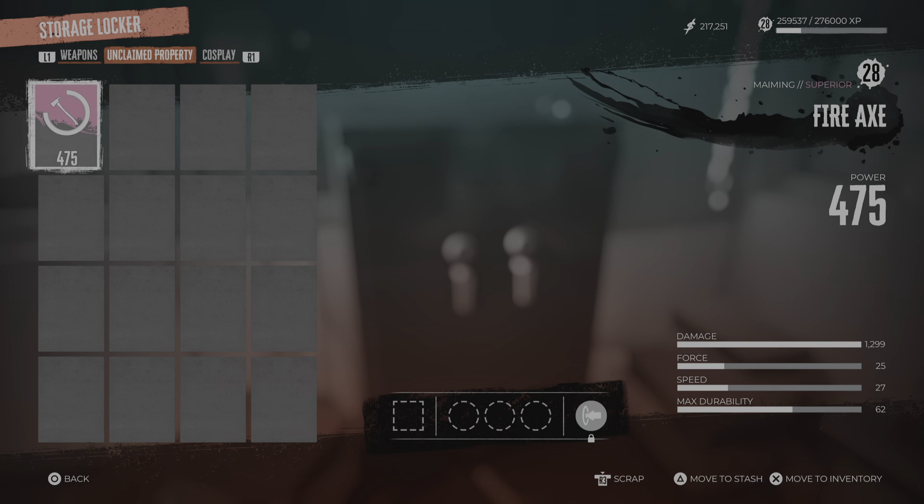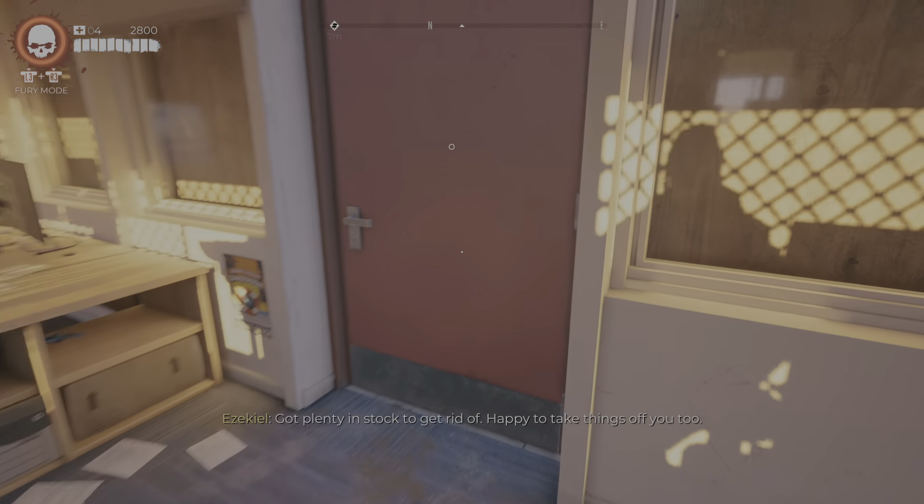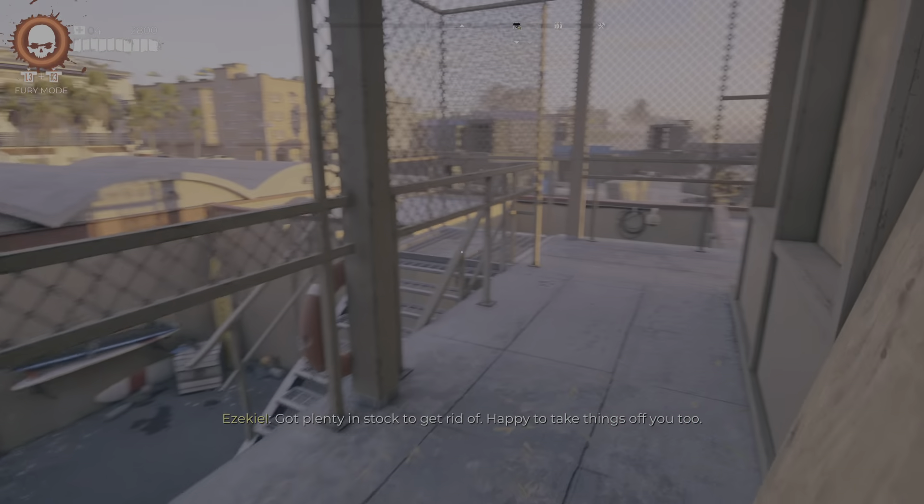Storage space is not getting expanded either. Even if they could unlock this unclaimed property section so you could actually drop stuff in here, that would be a pretty easy fix for storage space issues. Making this an interactive menu wouldn't hurt.